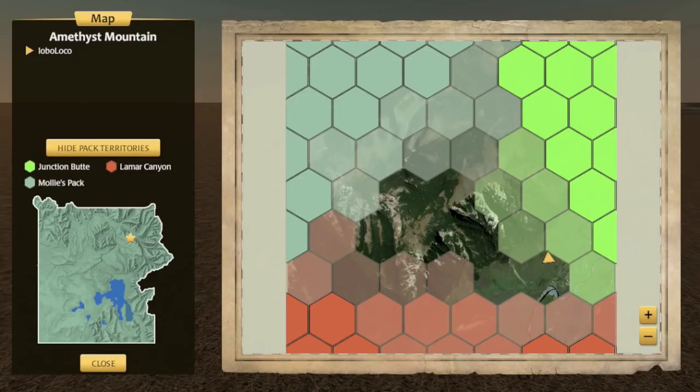We have three packs here: Molly's Pack, the green one is Junction Butte, and then Lamar Canyon. Their territory quality fades and creates this no-man's land in the middle. In Amethyst, this is your only safe zone. Your mission in Amethyst is to find a mate — this is the only place you're going to be able to look without running into stranger wolves, hostile wolves. You might find a few dispersals in here and you might get lucky, but quite probably you will not be able to find a mate in this safe no-man's land.